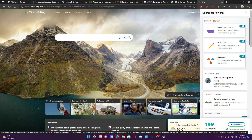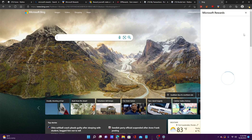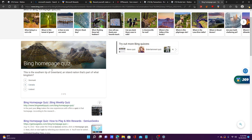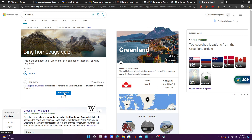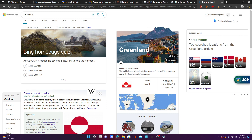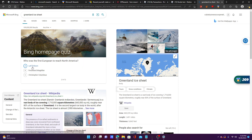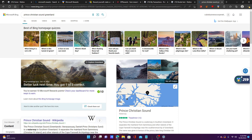Here you can get points, particularly 10 points each, by doing these activities. I'll click one and get two points just by viewing it. Then I can click a quiz — so this one is about Greenland. It's covered in about 80% ice and owned by Denmark. The ice sheet is about 5,000 feet thick. The first European to reach North America was Leif Ericsson. We get the quiz score and there are the points.